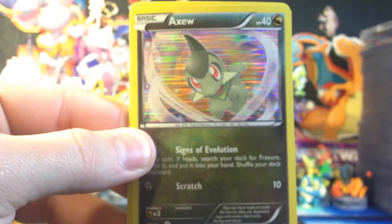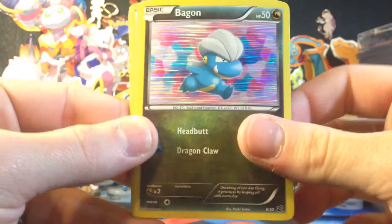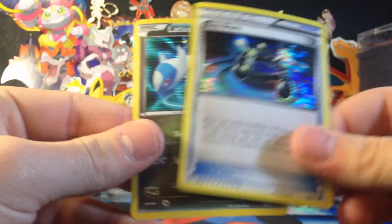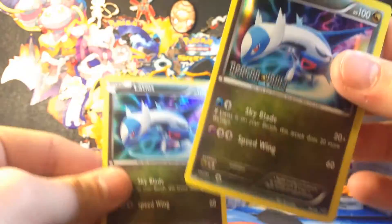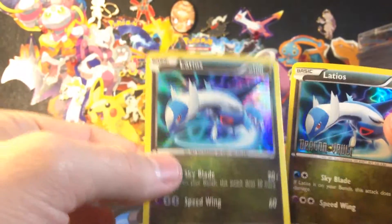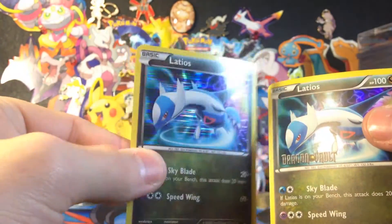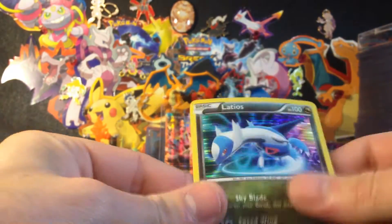Got that Axiom — super cool. Bagon. Dragonair. Experience Share. And Latios. Just because I got this Latios doesn't mean I didn't need this one. I actually do need this one, and then I'm going to collect the Dragon Vault ones with the regular holo. See the lines in that holo? This has a regular holo with the logo — needed that. Five cards down, 15 to go.